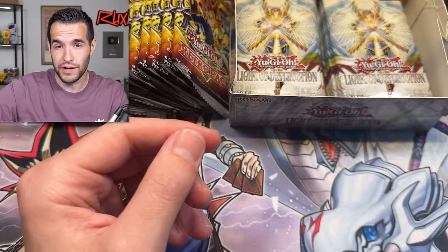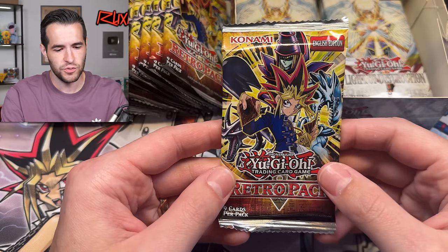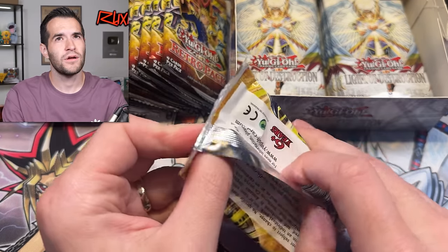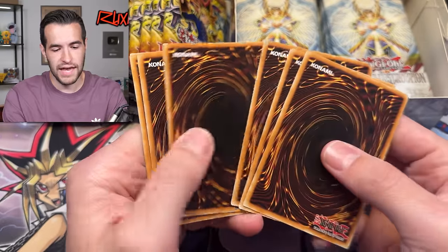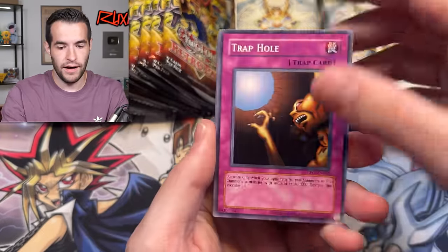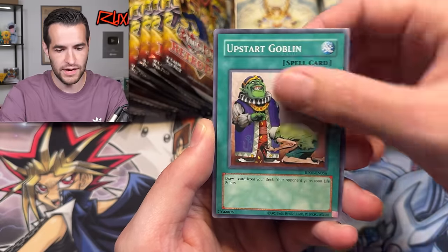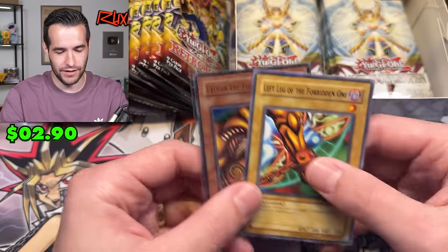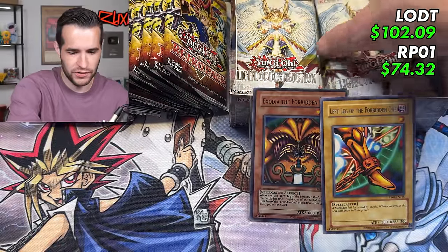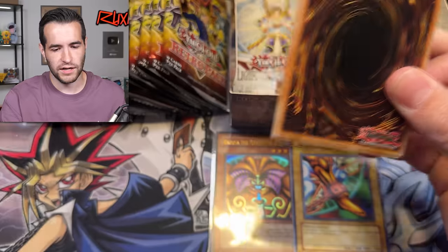We still haven't pulled Blue Eyes out of here — we have to pull Blue Eyes. When I get more packs, we're definitely going to do a case of these mini boxes. Left Leg of the Forbidden One — okay, if it gets crazy again maybe we'll start getting hot. The glare is a bit bad here but let's keep going.